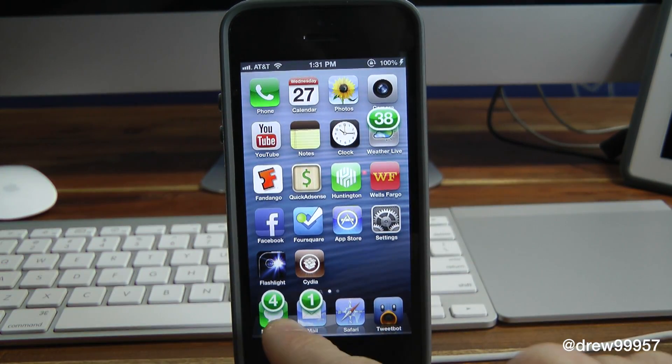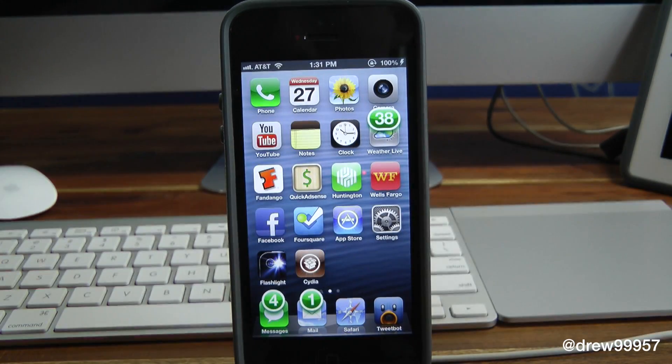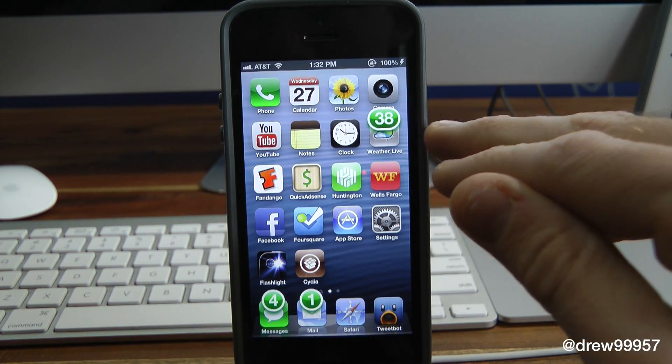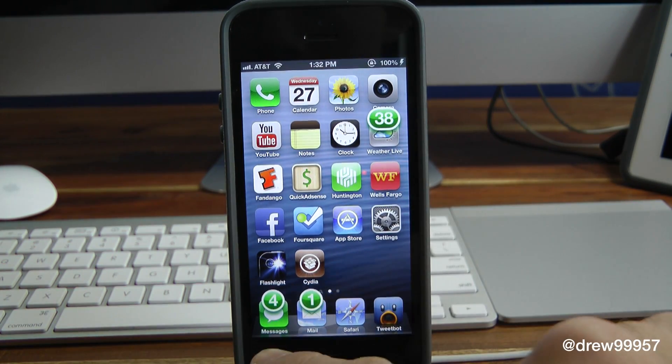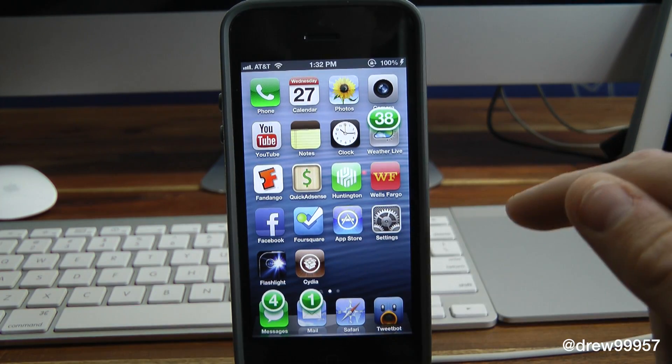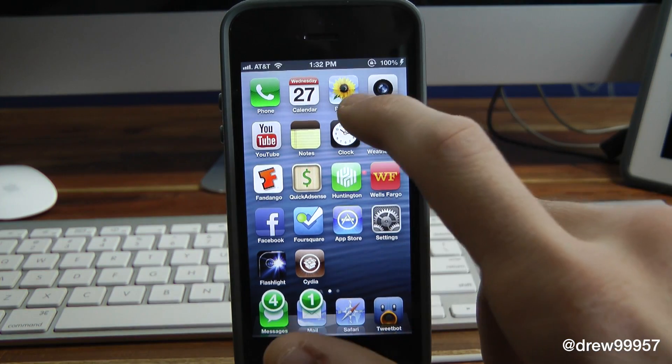After your device has resprung, slide to unlock and as you can see, the badges are now green instead of red, really big, and positioned right on top. That's pretty much all this one does. It's a pretty cool little tweak if you're tired of the standard red badges on your device — it changes the color, makes them bigger, and you can position them to the left, right, or each side of the actual applications.